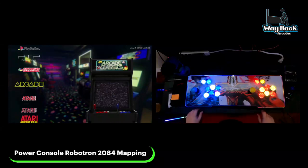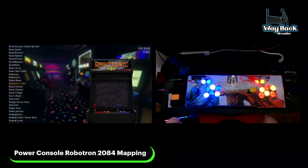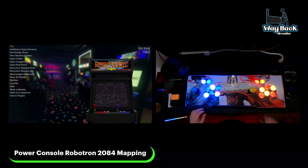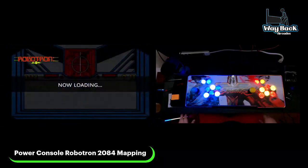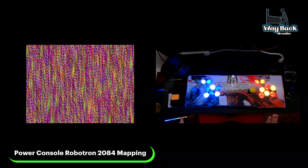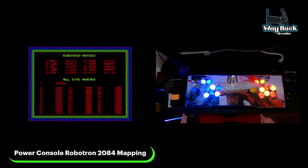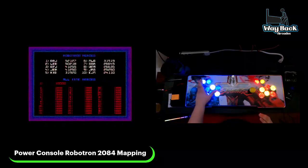So first, we're going to get into the power console. Robotron is under Arcade, so you're just going to select that, search for Robotron — I already did — click that, and now we're going to go into Play. I'm going to show you what it looks like before — this is the default mapping of the power console as you receive it. If you've touched it, it might not look like this, but I'm going to show you what the default mapping looks like.